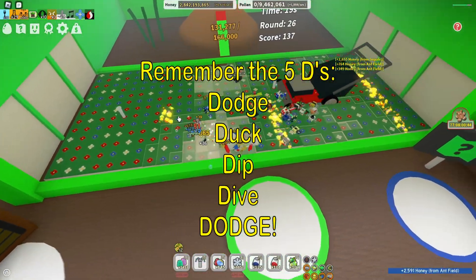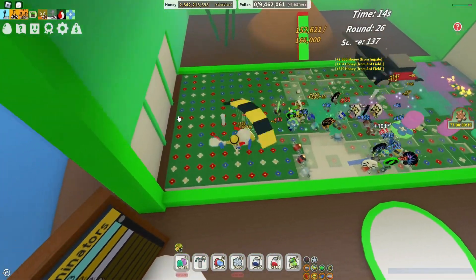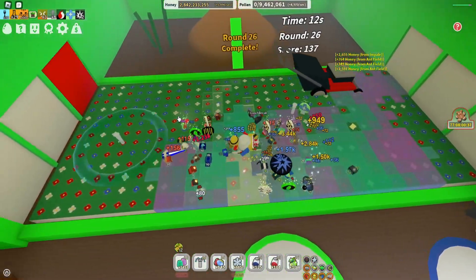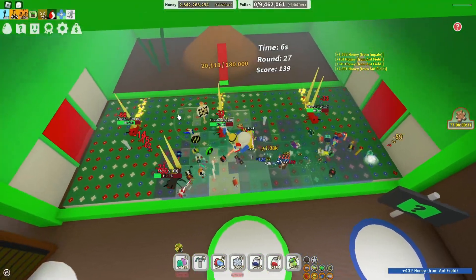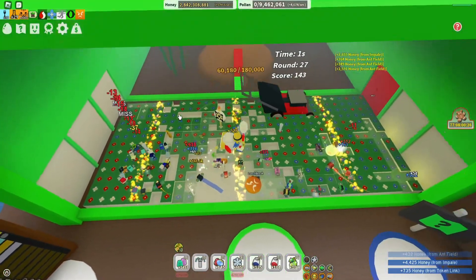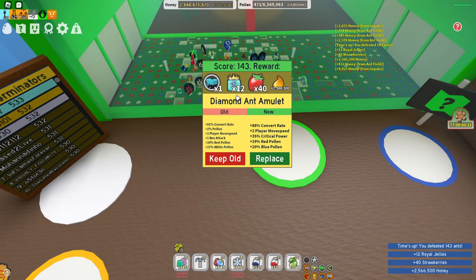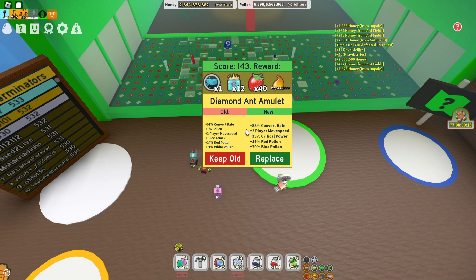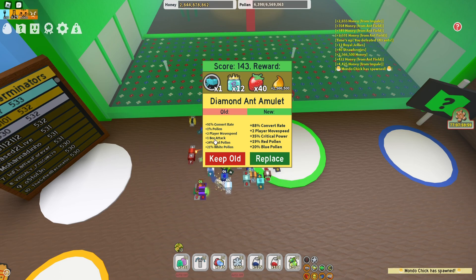The rest is simply staying out of harm's way and trying to survive as long as you can. The parachute is sometimes helpful, but many times just avoid it and do single calculated jumps. Another tip: don't concentrate on specialty stuff. You can see I got 143 here. I personally like player speed a lot and I like the bee attack.